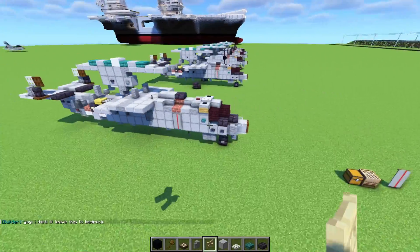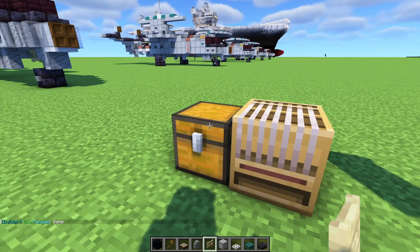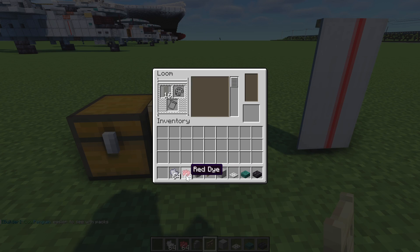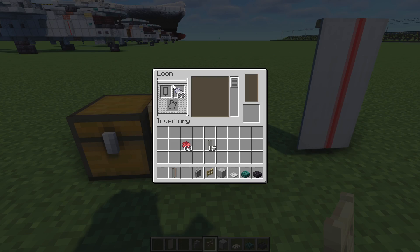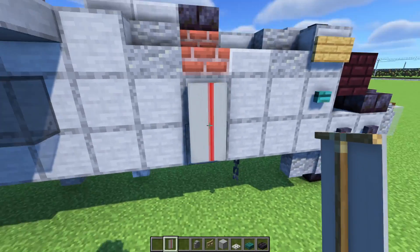For the red stripe — it's very thin so we'll use a banner. You need a light gray banner, light gray dye, and red dye. Go inside the loom: light gray banner, red dye going across the middle vertically, then light gray dye. Place one half going one way and the other side going the opposite way, so it looks like the red stripe. Add this wherever we have the red stripe.